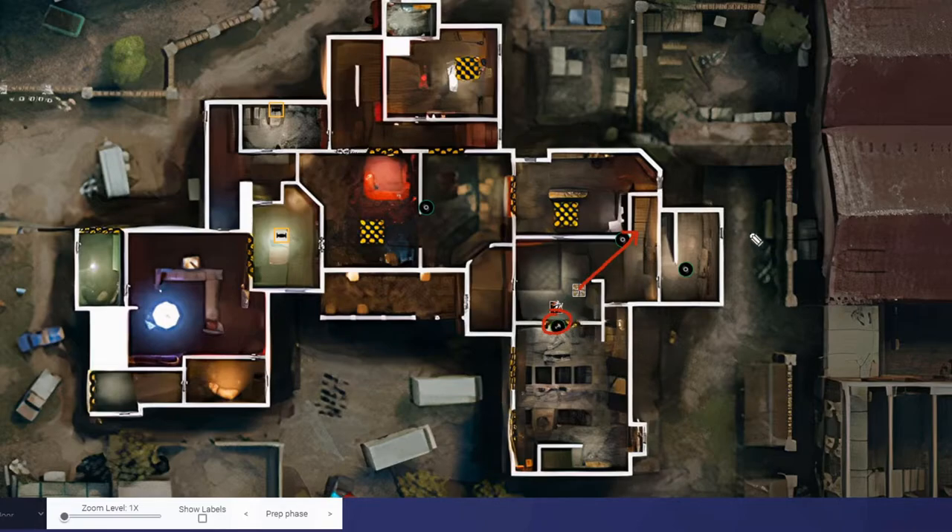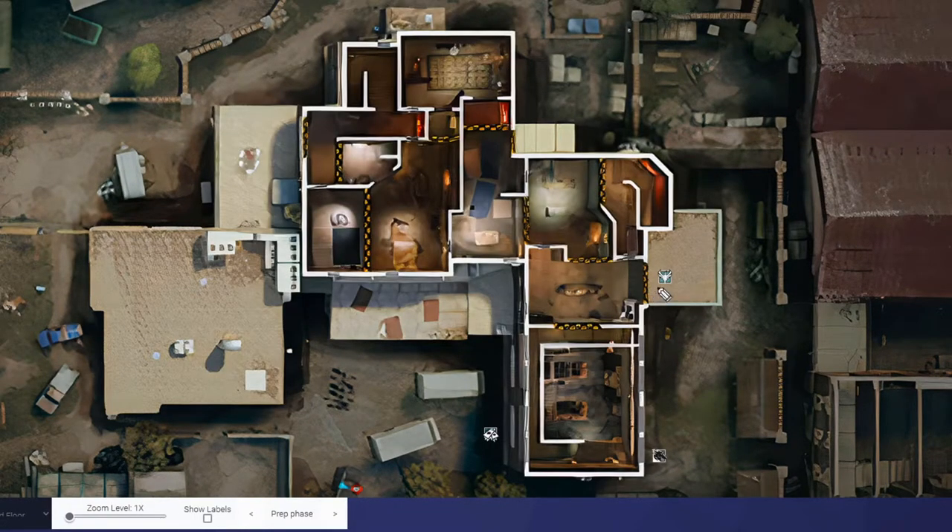With this established, Nomad will continue watching the angle and protecting Ashe's back while she blows open the top of the wall. At this point, while the other players get in position, Ashe and Nomad should both play back so they're out of the line of sight of R1 and R2, because the angle goes both ways.